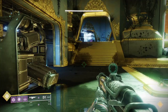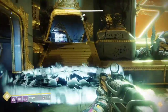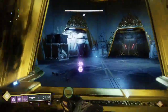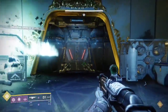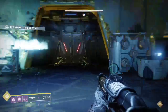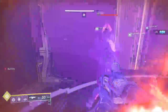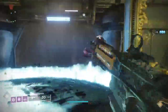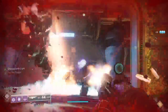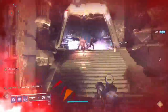We just started the encounter and we are now waiting for the Ads to spawn, which we will then proceed to kill. I will be looking to get finishers because I have a build right now to boost my sword damage, and the only way to do that is to get Charge of Light. Since I can't pick up orbs, I am using finishers to get Charge of Light.